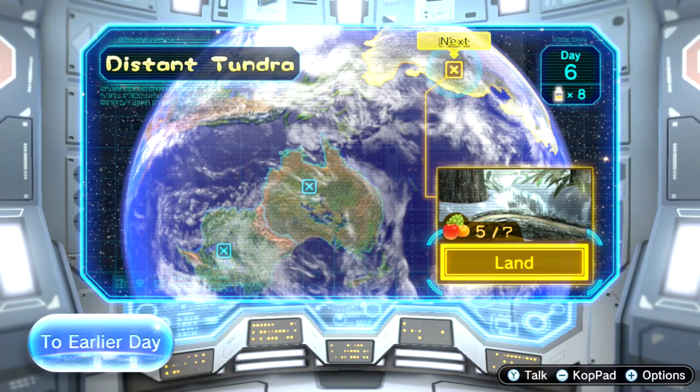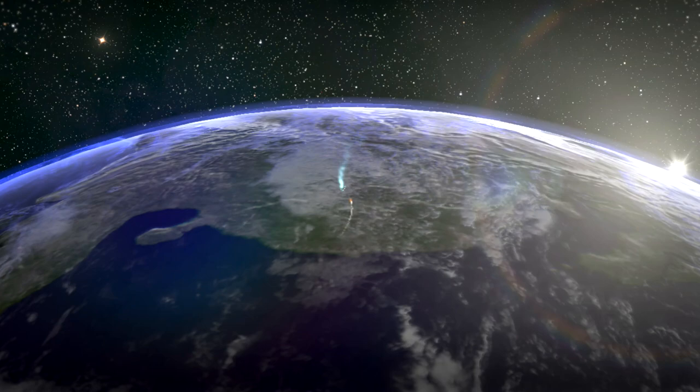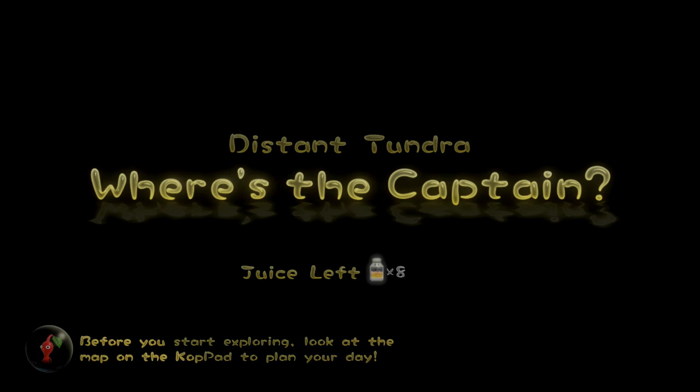Hello, Zebra here and welcome back to Pikmin 3 Deluxe. Today we're heading into day six, back in the Distant Tundra, this time with Brittany and the yellow Pikmin onion — I was gonna call it a turnip — combining with everything else so we should be good to go and make some good progress.